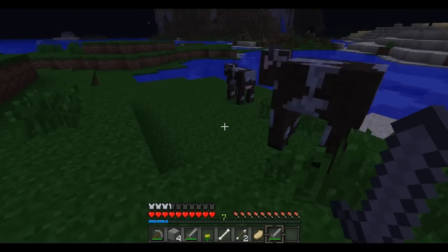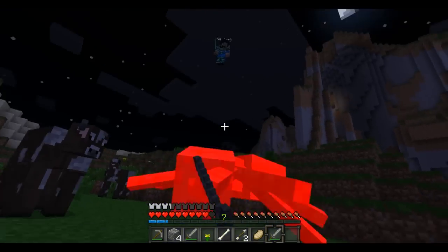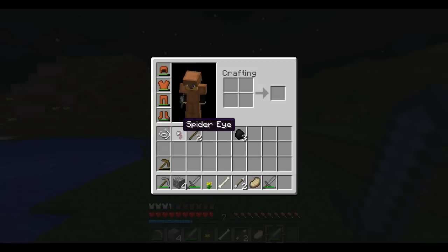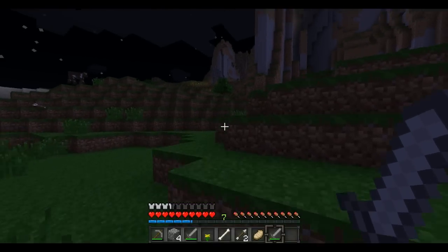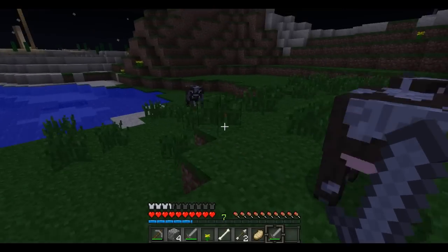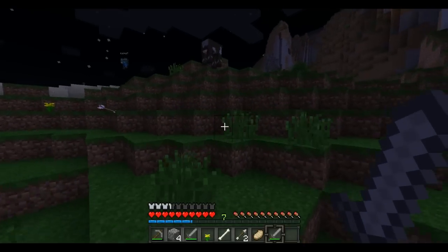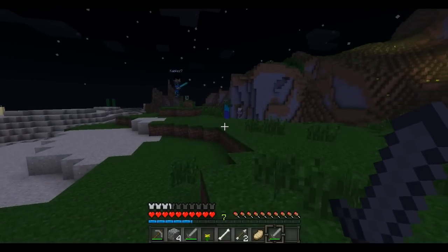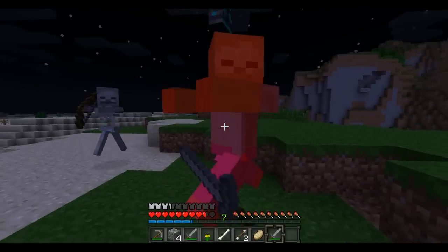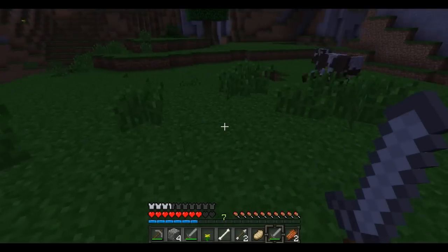Spiders are these little black devils. They drop string and spider eyes. Spider eyes are used in brewing. String you can use to make a bow, for fishing, or to craft wool. Here we also have ourselves a zombie — the basic melee unit of the monster forces. They just run up to you and bite your face off. They drop rotten flesh, which is a food source, but I don't recommend it because it'll make you hungry, and when hungry you take damage.